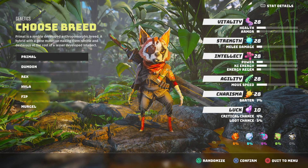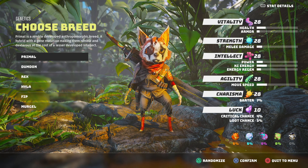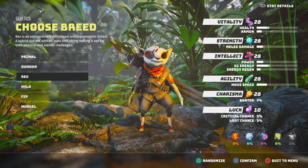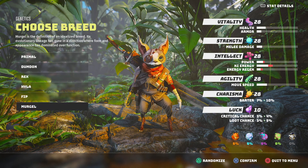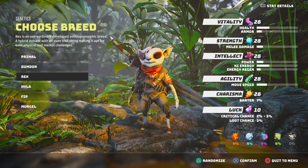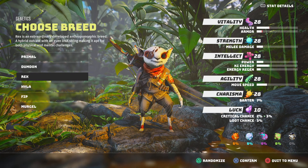Let's take a look at the character customization. You will first begin by choosing your breed. It does not appear like this will make a huge change, as you can customize the stats of your character the way you see fit. I could be wrong, but I'm going to go with just the one that I like the looks of the most. So I'm going to choose Rex.